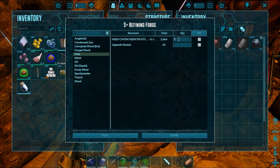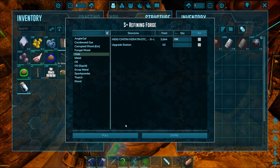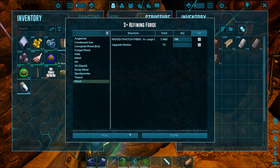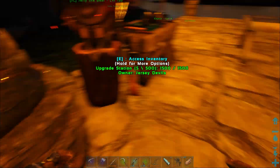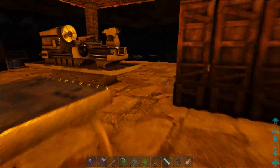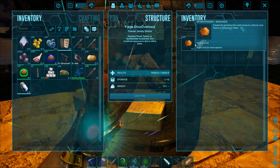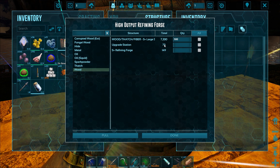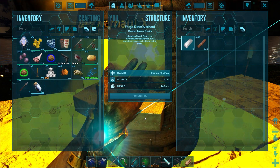We need hide, of which we have a little bit, so let's grab 250 just in case. Let's take about 150 wood and light that bad boy up. Let's make some gasoline. We also need to start making some charcoal in general. If we pull in 500 wood, let's see how fast it cooks.